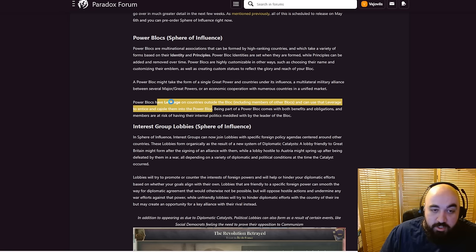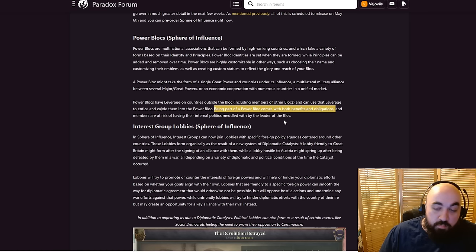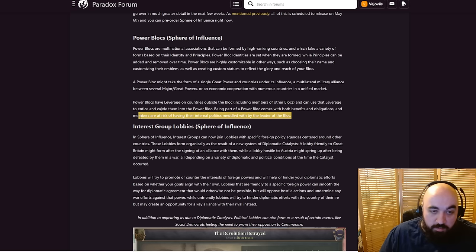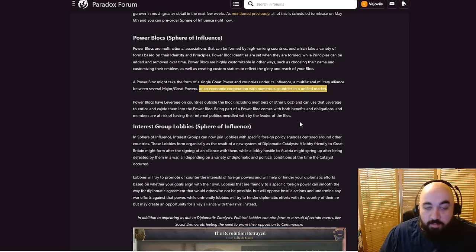Power blocks have leverage on countries outside of the block, including members of other blocks, and can use that leverage to entice and control them into the power block. So leverage is going to be a new diplomatic mechanic — acquiring leverage is probably an important thing, and maybe having a huge trade volume with someone will give you leverage. Being part of a power block comes with both benefits and obligations, and members are at risk of having their internal politics meddled with by the leader of the block. If you have a market block, this might allow you to enforce something like free trade on members, or if it's a military alliance, perhaps a professional army requirement.